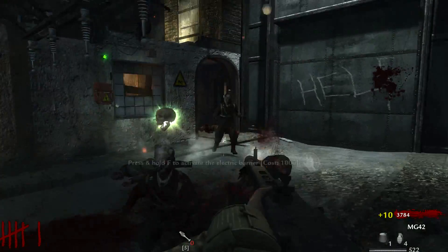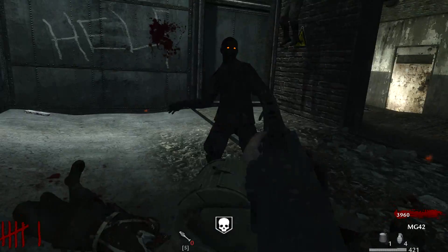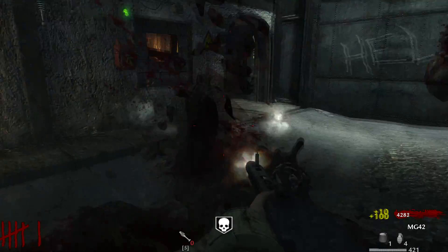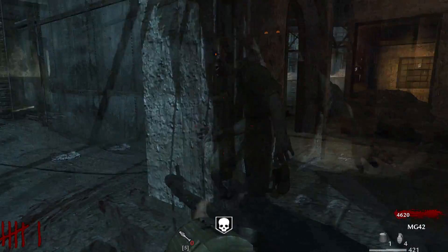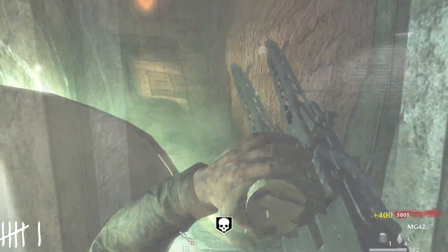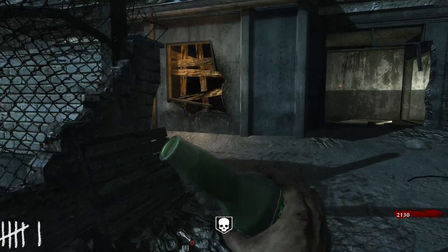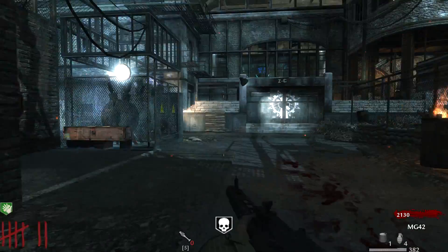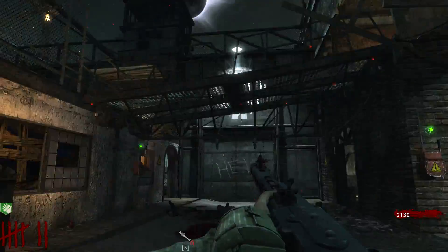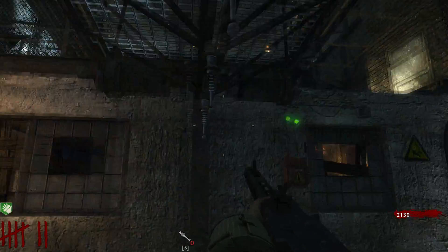Going down to the second honorable mention, this is going to be Der Riese. Der Riese is the starter map — this is where I personally started my Zombies journey. It was the number one nostalgic map in Call of Duty World at War. You got your standard four perks plus traps, your Wonder Waffe — it's all there for you to learn about Zombies. Very fun, very team-based map, especially on the catwalk. The Pack-a-Punch style is very different, and it was one of the first maps to introduce teleporters into Call of Duty Zombies, which is why it still deserves to be mentioned.